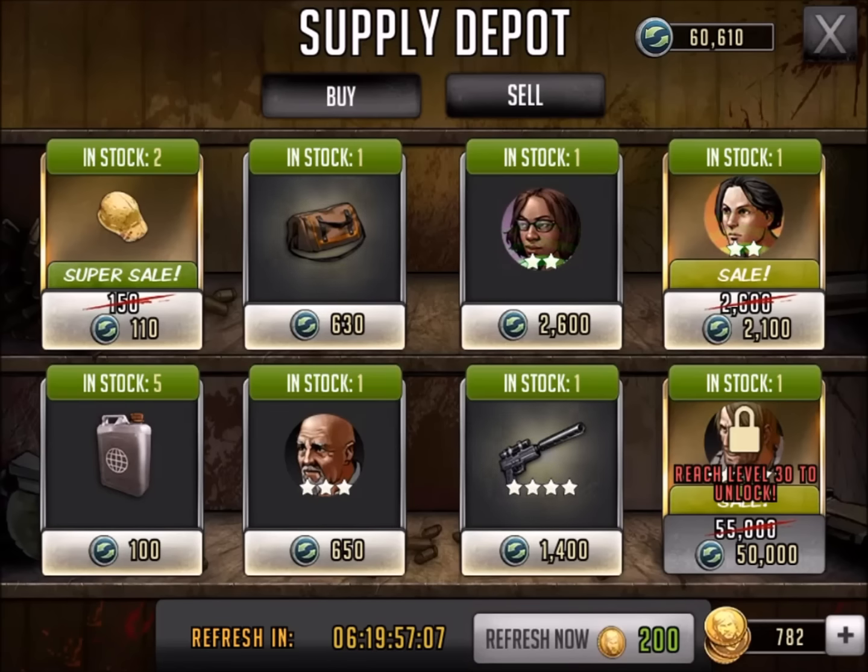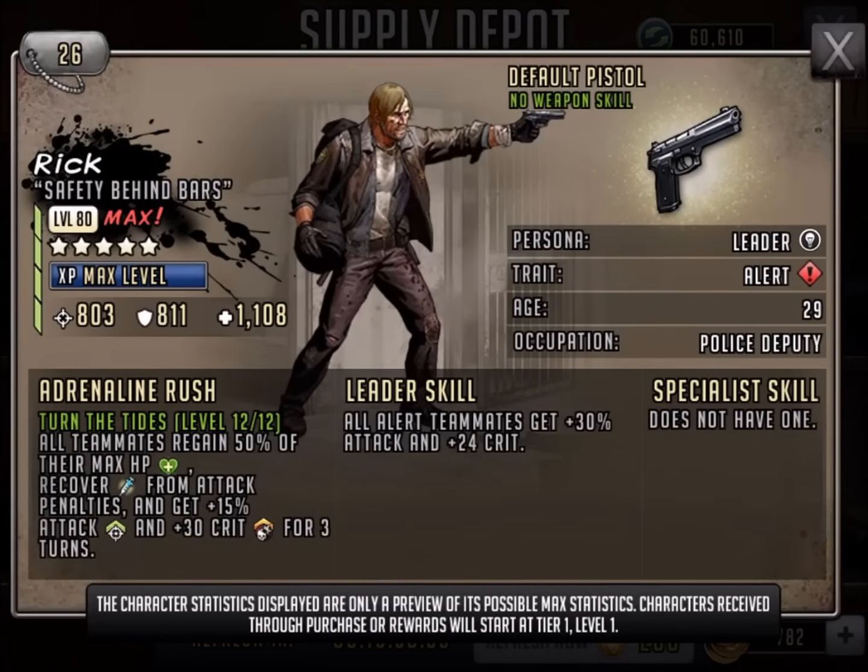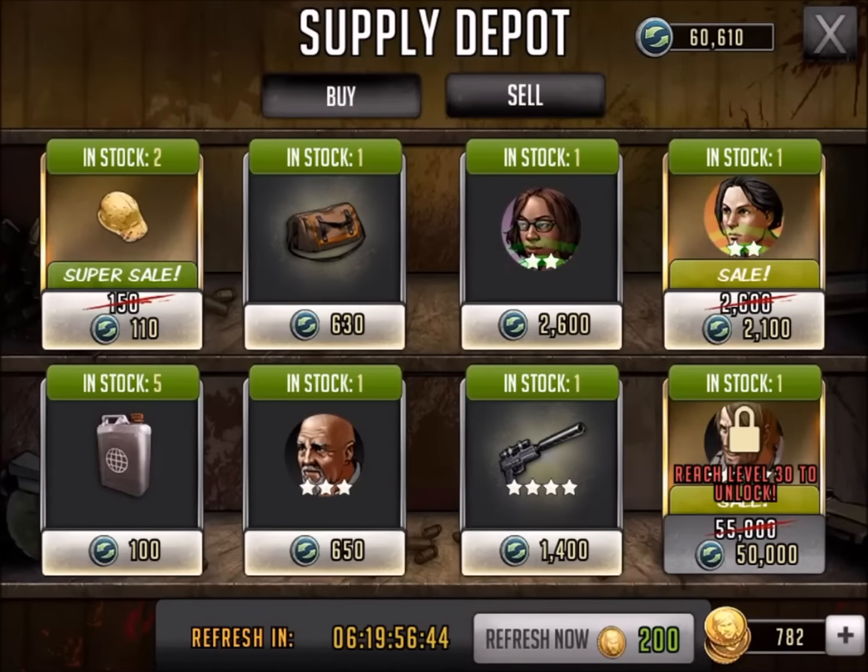I did not hit level 30 quick enough to buy the five-star Andrea that was available last week, and I will probably hit level 30 within a couple of days. And the debate once again — Rick, Safety Behind Bars, five-star Rick. Is it worth it? I know you guys are saying no way, don't have two Ricks. But part of me still says maybe. I'll think about it. I'm up to 60,000 supply points. Rick is marked down from 55,000 to 50,000. If I bought it I'd still have 10,000 left to work on the next five-star character. It's a 5,000 point markdown.